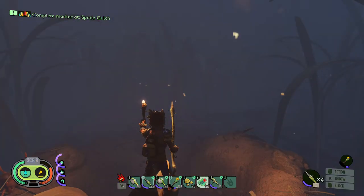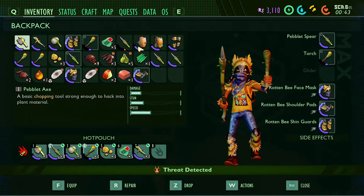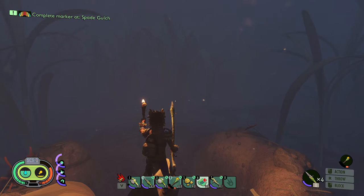Hey, what is going on guys, welcome back to Wide Gaming, how are you all doing? We are back again today with some more Grounded, and today I'm going to be showing you how to get the rotten bee armor. This is a rare hidden armor in the game - you can't craft this, and it's pretty simple to find.